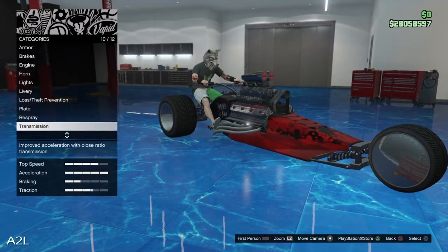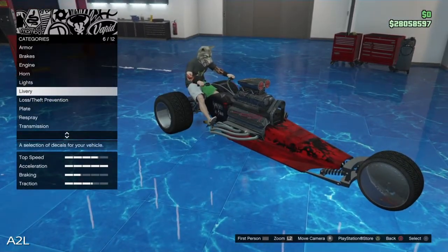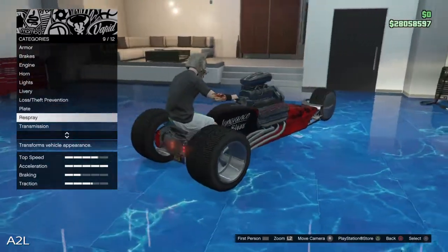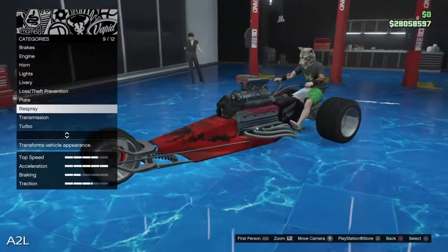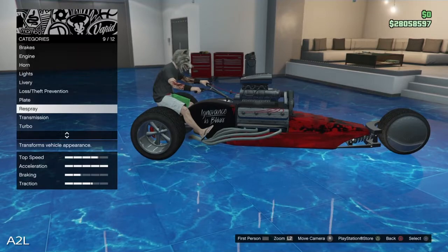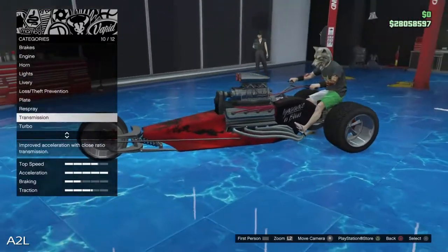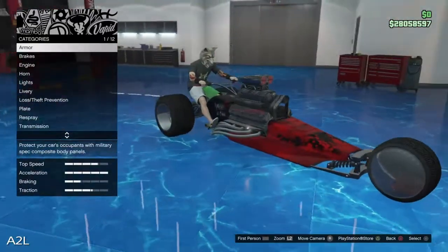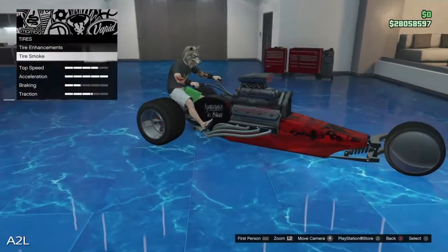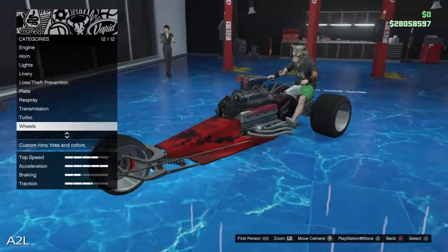That's it — there is no other customization whatsoever for this vehicle. So pretty much there's an engine change on it. You can change the lights as usual. There's 11 liveries, your plate, your respray which is just the primary and secondary. There's nowhere to put a crew logo on. There's no trim color. Everything engine-related is normal. Wheels — you can literally only change the tires, and it's not even tires, it's just the bulletproof or the smoke. There's nothing else, you can't change the wheels. Weird. But alright, let's take it outside.